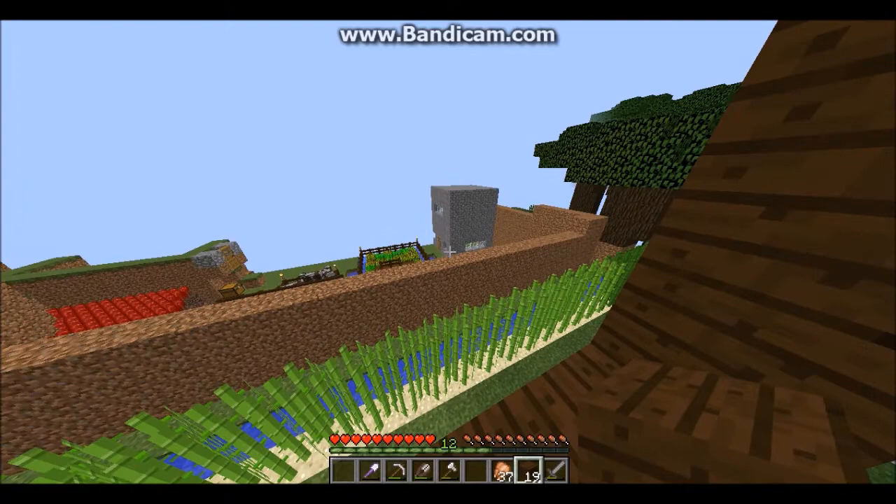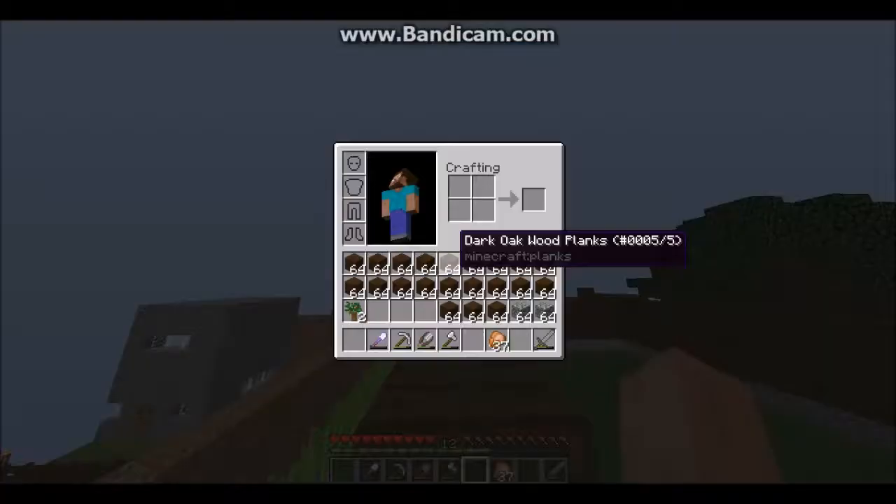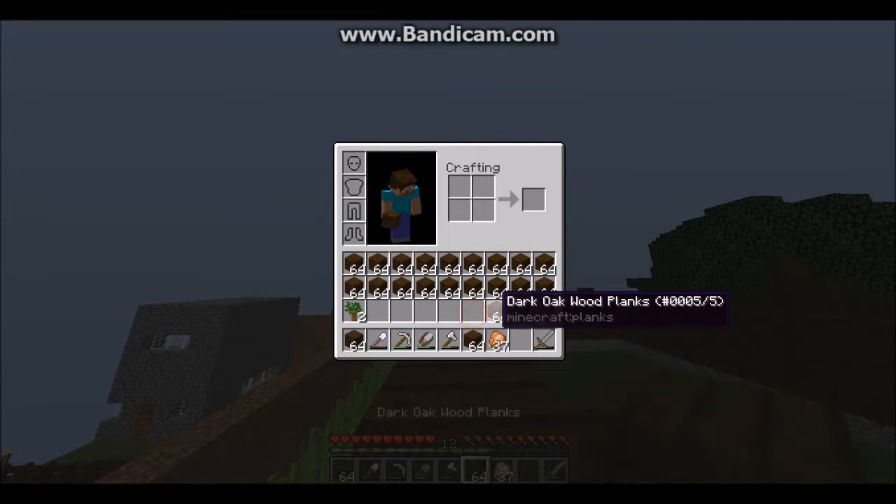We felt it's necessary to do this barn. By the way, that cobblestone building you're looking at was for my villagers — I thought that's how they breed, but it turns out it's the doors that matter, not the building. We proved that wrong in our video, so that's getting demolished soon.